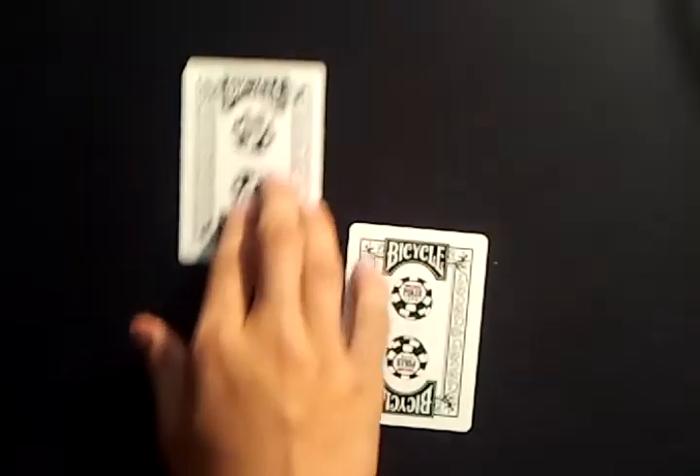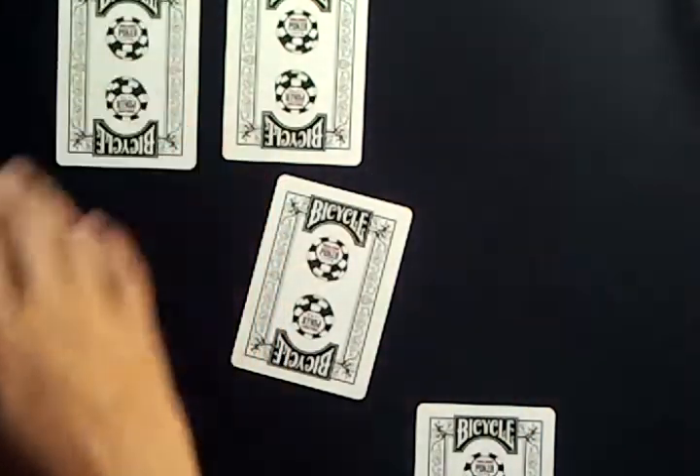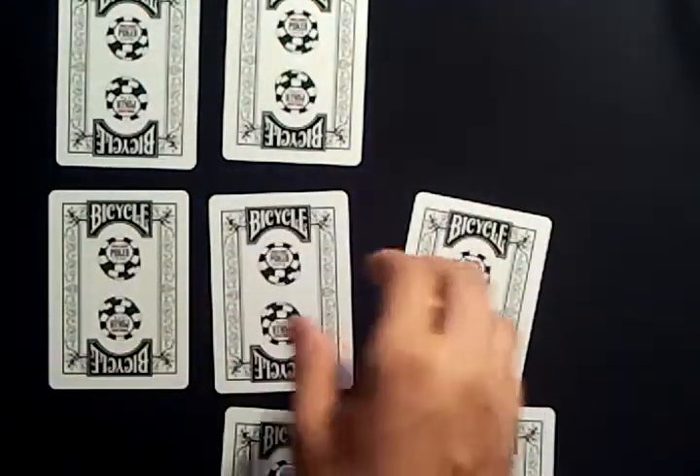I'll have a spectator just choose whichever one they like. That one? Now would they pick a card for me? It's a free choice — it can be any random card. Now a card for them. Now a card for me. This could take a while, so let's just speed it up so they can pick 2 cards for themselves.